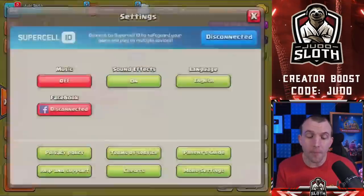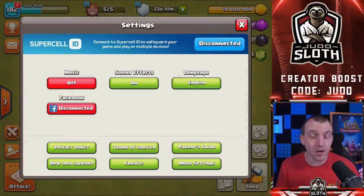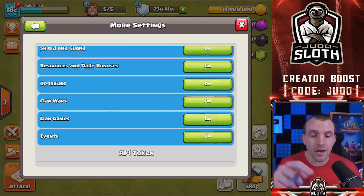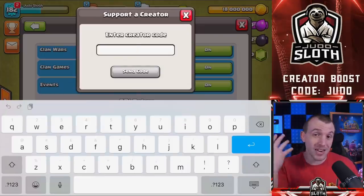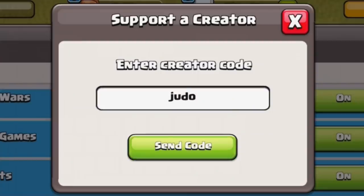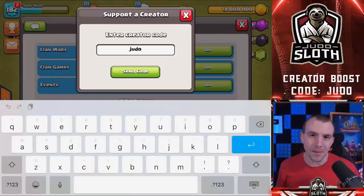By the way, if you are purchasing the Gold Pass to get the skin, before purchasing you can go into your settings, more settings, and right at the bottom you'll see the creator boost. You can enter your favourite content creator's code here — my code is Judo — and we get a small kickback at no extra cost to you. It's a way of helping to support your favourite creator for all of the content and guides we bring, and it really is appreciated. Thank you so much, whether it's supporting me or my fellow content creators.